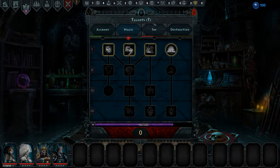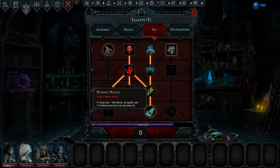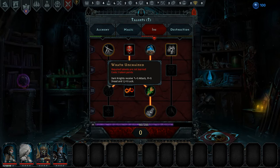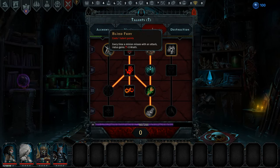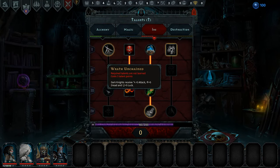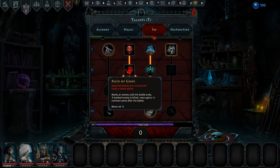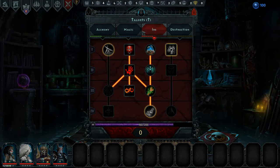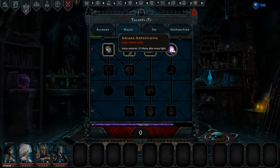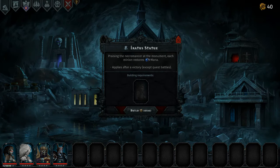There's also more wrath for Iratus, which is quite nice, and this one for cheaper spells — but we don't actually have any spells yet. I think we're going to go down this line for more wrath for Iratus. The dark knights get a bit better: plus five attack, plus five dread, and plus five luck. There's also marking the enemy — marks an enemy until battle ends, and if that marked enemy is killed, Iratus gains plus three common parts after battle. That's really cool.